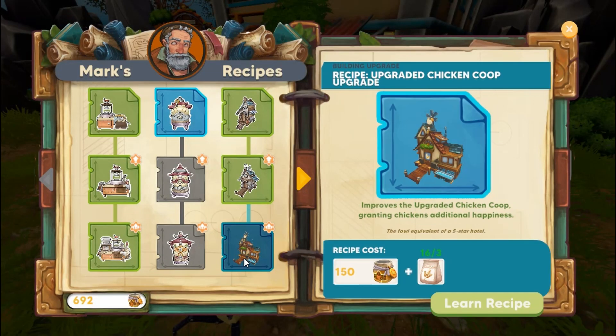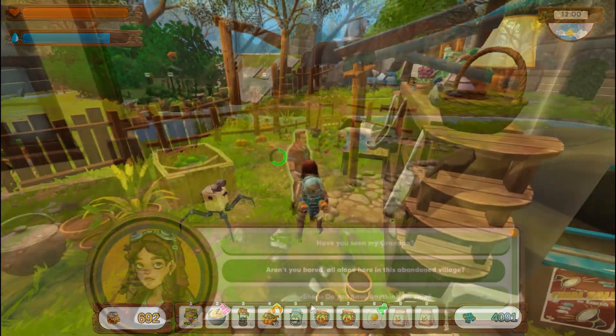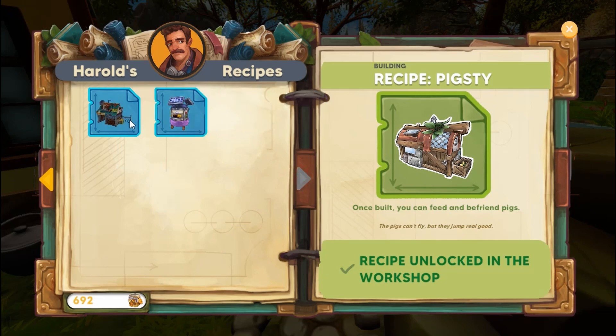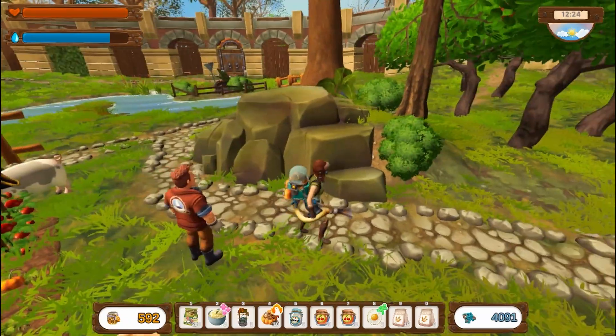We could upgrade the chicken coop again but I don't think we need to. Let's go check with Harold. We don't need any of those, but we could go ahead and get the raccoon house — that would be good. Let's go build that.